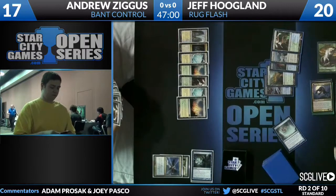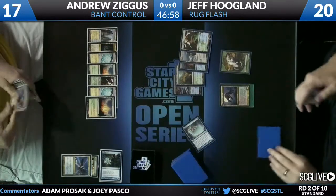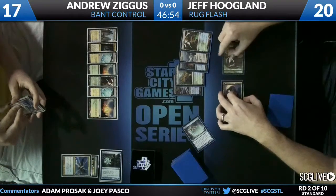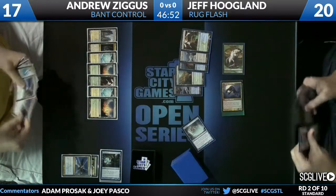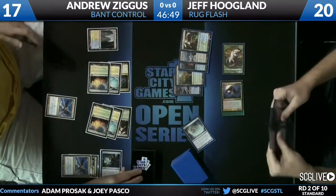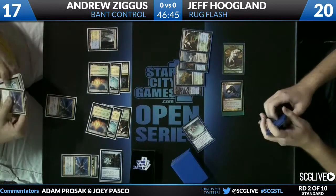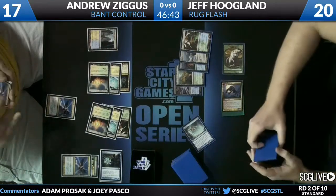Alternatively, he could play a Far and Away. No spells from Andrew — not even a White House activation from Jeff. Nothing from either player. And then he's going for an under-revelation — interesting. So he does have a third Revelation in his deck.